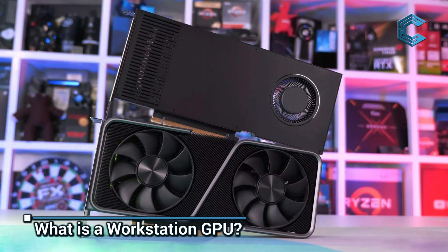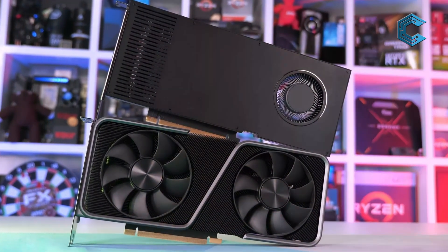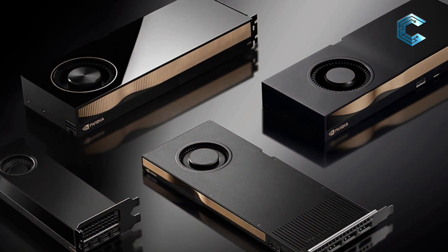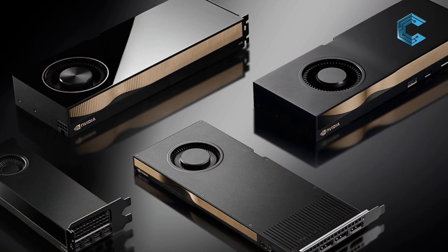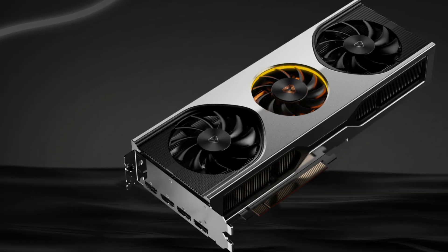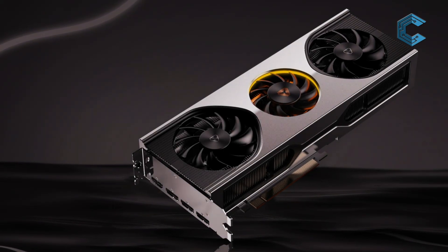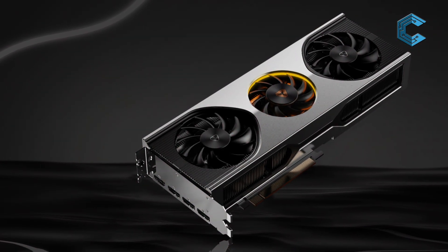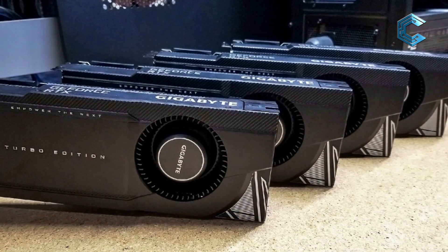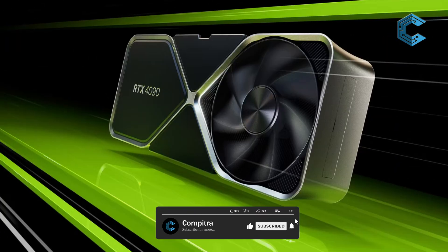What is a workstation GPU? Workstation GPUs, also known as professional GPUs, are designed specifically for tasks that require high computational accuracy and stability. These GPUs are tailored for professionals working in industries like 3D modeling, CAD (computer-aided design), video editing, scientific simulations, and AI development. Unlike gaming GPUs, workstation cards focus on precision and reliability over raw frame rates. They handle large datasets and complex calculations that need to be exact.